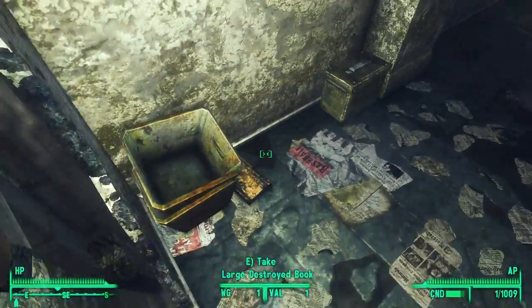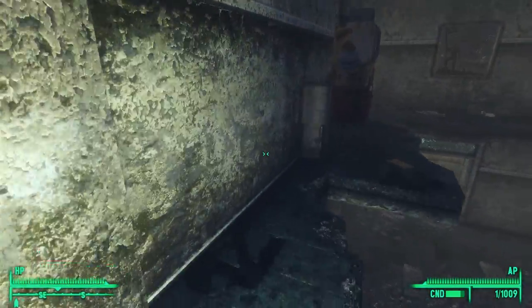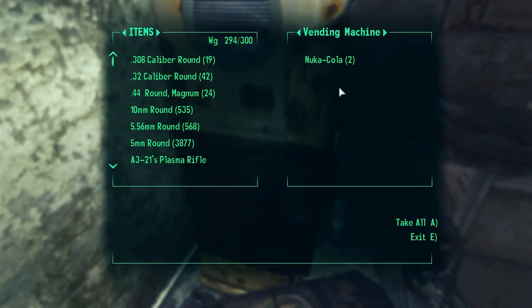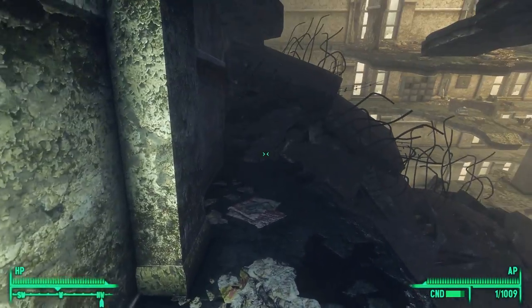There was a missile — that helps; every missile helps. And here's a Nuka-Cola vending machine. How many Nuka-Colas do I have? I think I have about eight — so two more and I can make a Quantum.